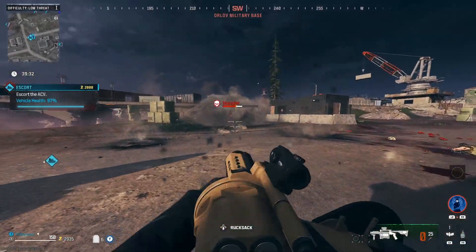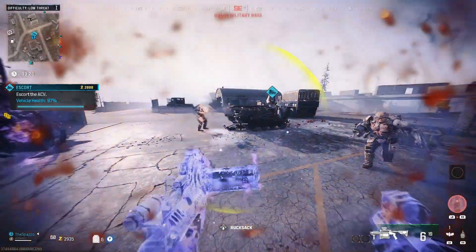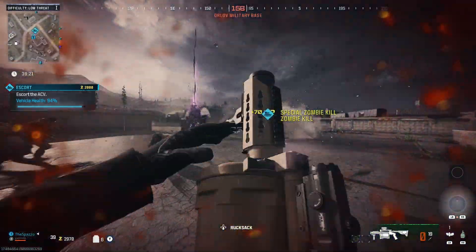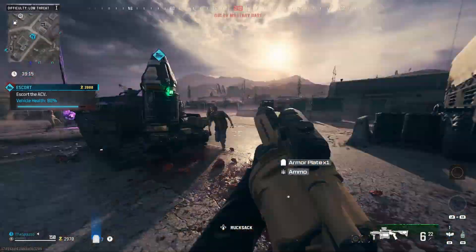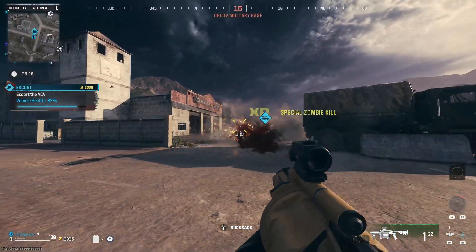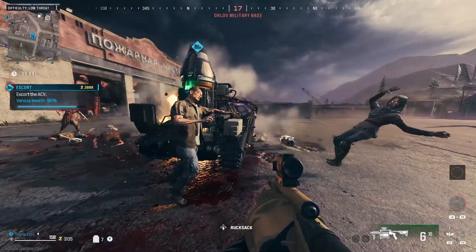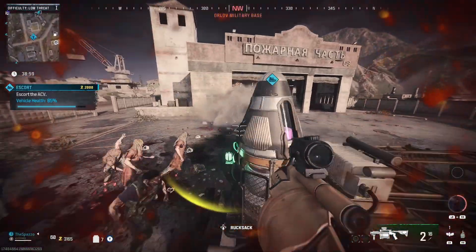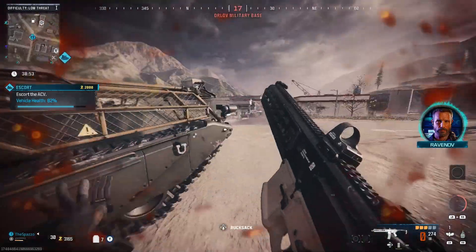Let's take these guys down real quick. Shooting this mangler — I don't know why I just called it a mimic. That special zombie is killed, we have 87% health left. Let's reload real quick.